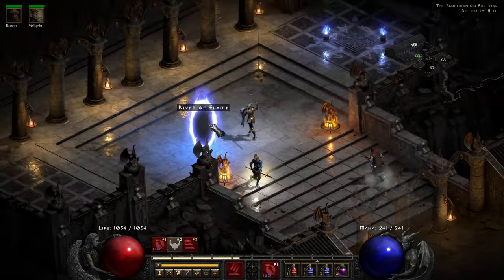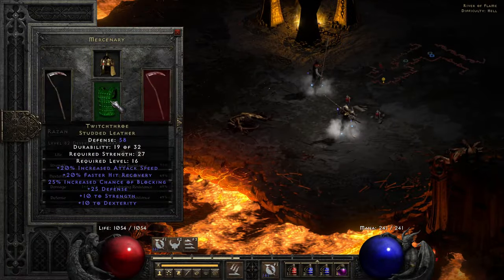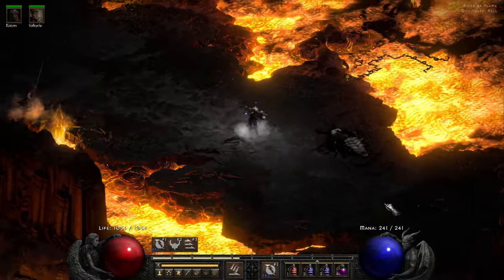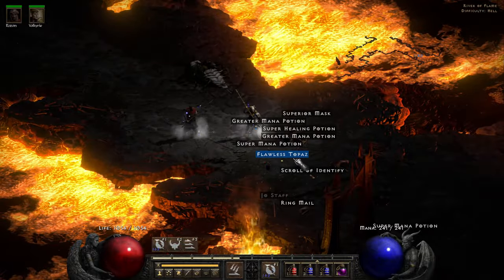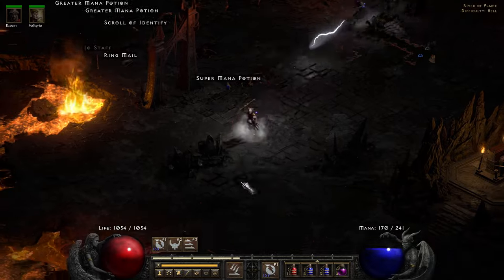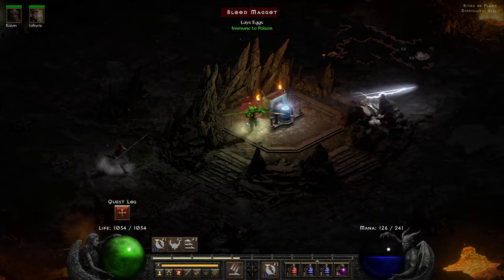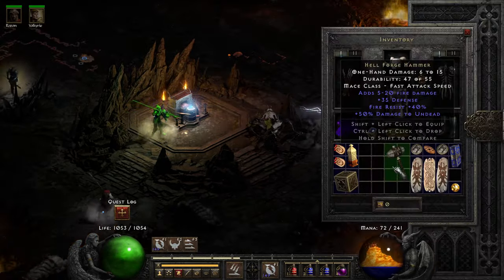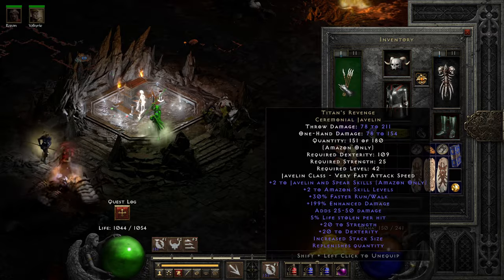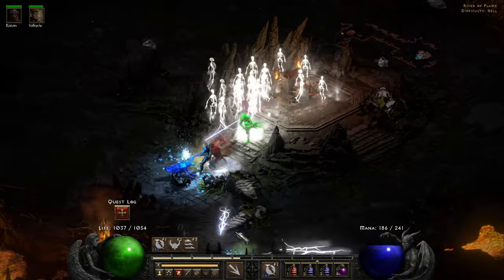We're gonna go back in, hopefully clear out all the mobs, hopefully my mercenary doesn't get one shot again. I have upgraded my mercenary's armor but you need something better than Twitch - I think I do have something better in my mule but I can't mule things across because this is self-found. All these normal mobs will die pretty quickly so I'm not too worried - it's just the elites and champions. Let's take out the Maggot first - what are you going to give us?